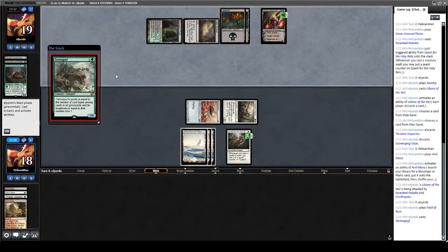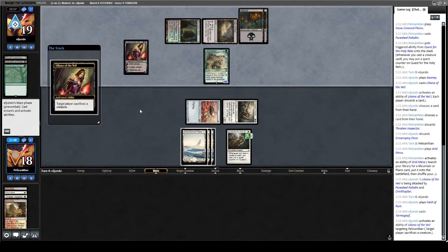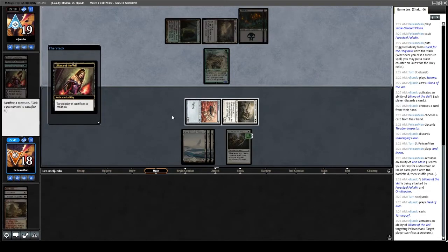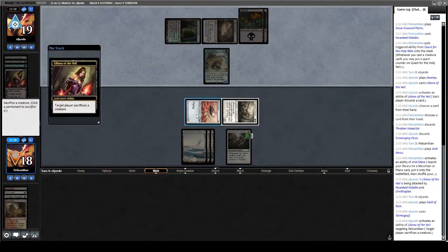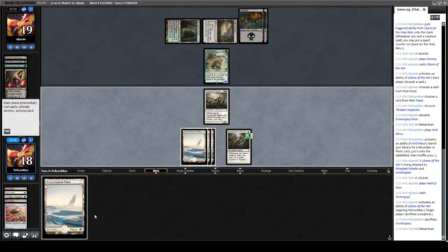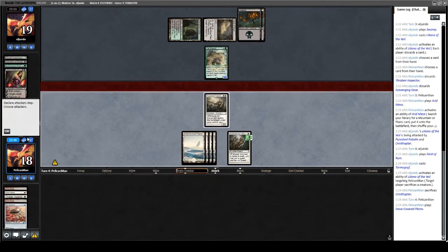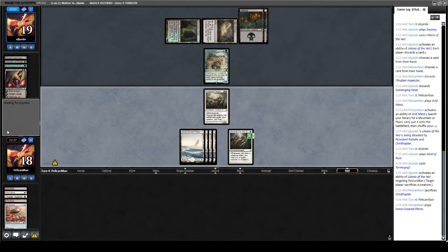Field of Ruin from our opponent, then Tarmogoyf — that's a big boy, a 3/4. Could they use Liliana to trade? I actually don't know which creature to keep here. It's almost definitely the Puresteel, but maybe not. This having flying is nice, but I don't care about attacking anymore until I get this quest going. Draws like Glint Hawk are now a lot worse with Tarmogoyf on their side. We let our opponent have another turn.